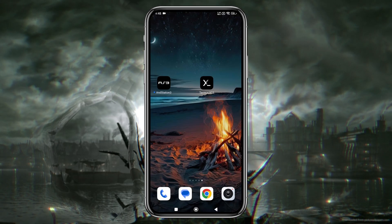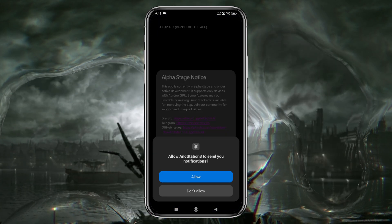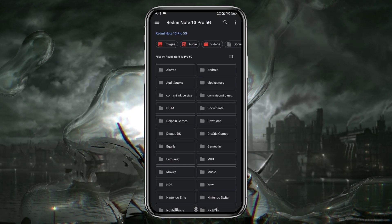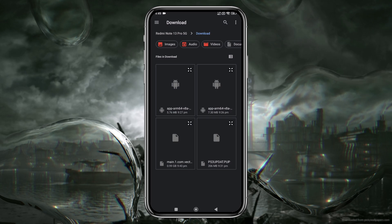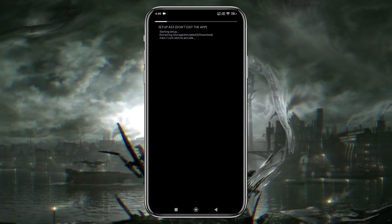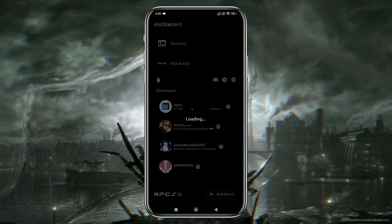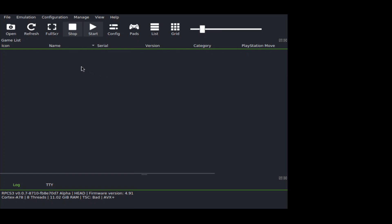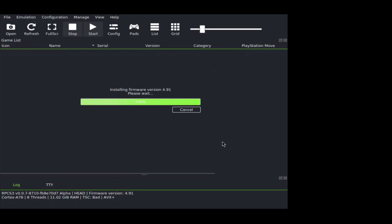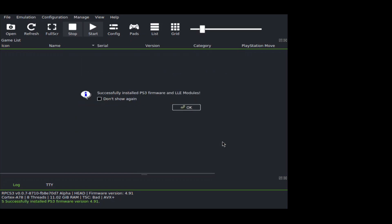Now launch the AnStation 3 app. During the initial launch, the app may ask for certain permissions, so make sure to grant them so it functions properly. We need to install the OBB file that we downloaded earlier — navigate to the folder, likely in the Downloads folder, and install the OBB file. It will take a few minutes to install, so be patient. After that, tap on Run RPCS3 to launch the emulator. You'll see the RPCS3 interface. Click on File in the top right corner, then select Install Firmware. Select the file and open it. Within a few seconds, it will say that the PS3 firmware has been successfully installed.